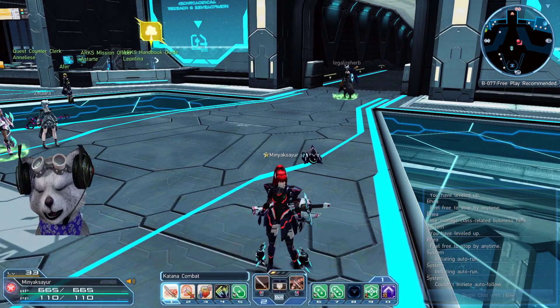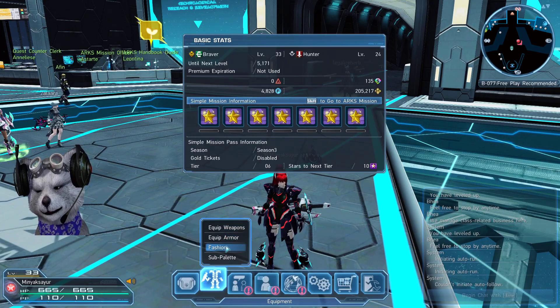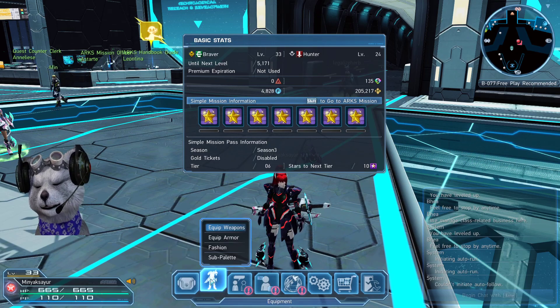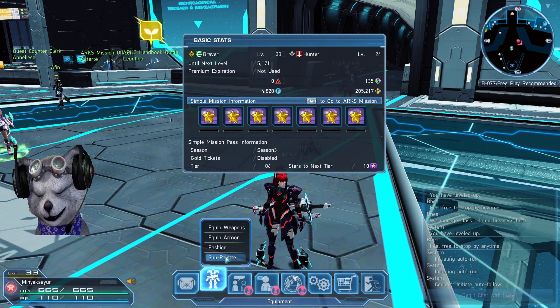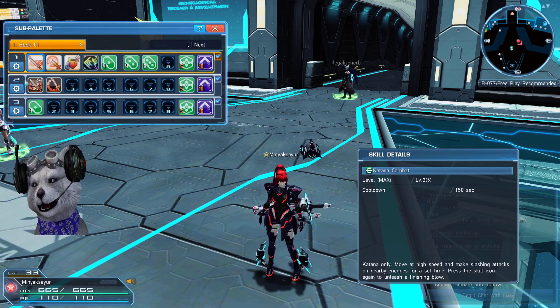Okay, let me explain a bit. To get into the main menu you have to press Escape. Right now you can see the sub palette is right here, under armor or weapons — this is the sub palette. You can have one, two, three — pretty much the entire thing.